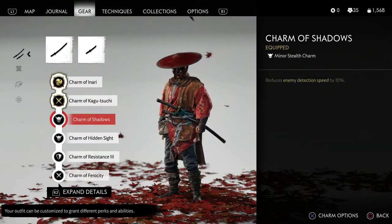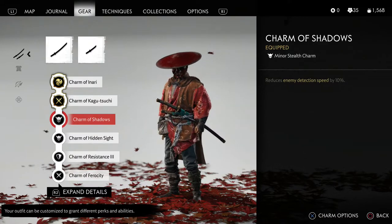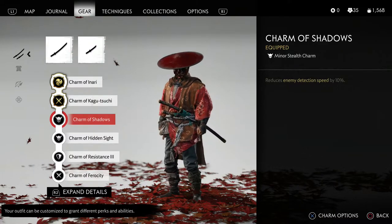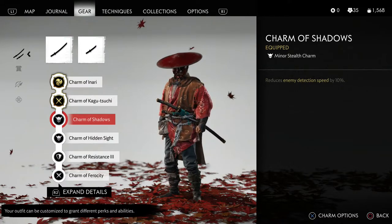The next charm I want to talk about is the Charm of Shadows, which will reduce enemy detection by 10%. The reason I like this charm is if I'm out farming in an area where there are a lot of enemies around, having them detect me a little bit slower is a good thing. Sometimes you're not wanting to get into a lot of fights when you're out farming — you want to get in, gather all your materials as quickly as possible, and move on to whatever you're trying to upgrade.